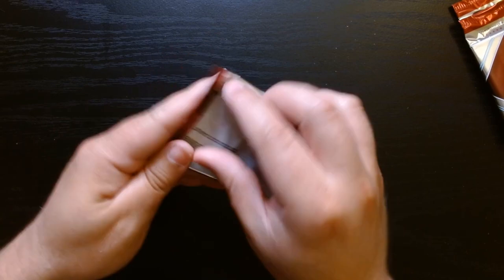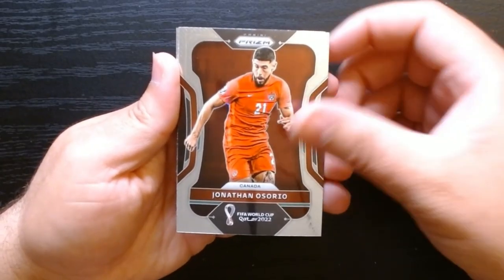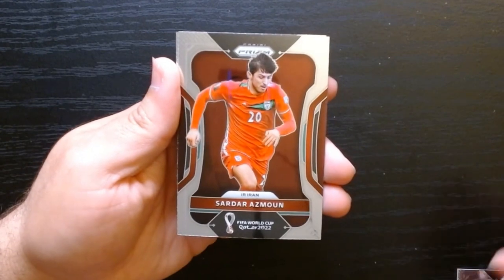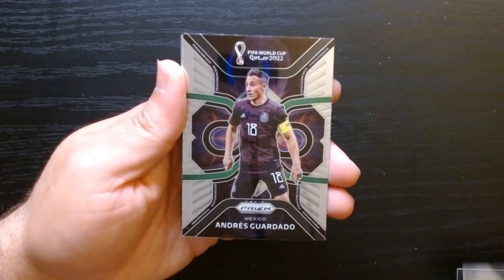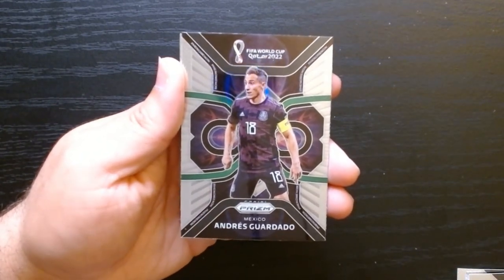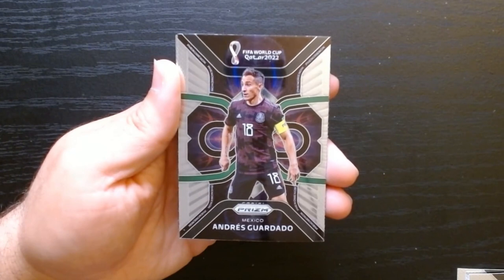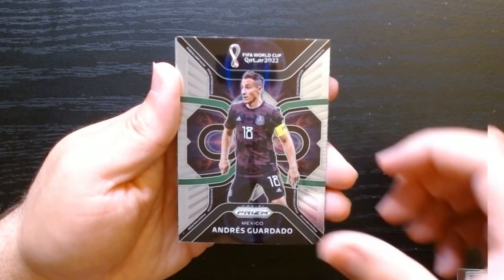Number four, let's go. Jonathan Osorio of Canada. An Iranian player — that's kind of interesting. And we have an Andres Guardado — one of Mexico's best players at the time on this card.